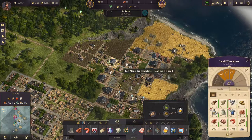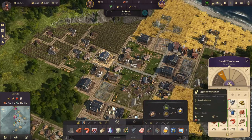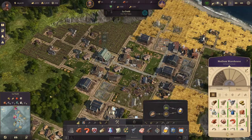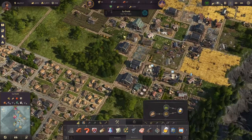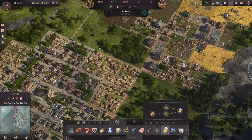This island still has a ton of transporters. Maybe it makes sense to just upgrade this one to a medium warehouse — it's fine. Usually it's more cost efficient to add a second small one, but this is so centralized and there's not much space over here. Maybe we need to rework this farmer's village later, but for the moment it's fine.